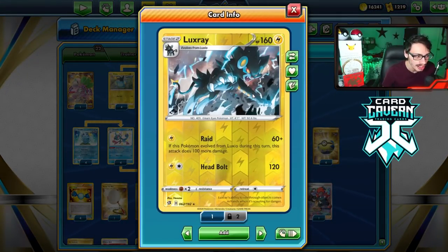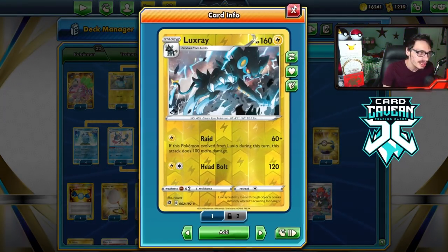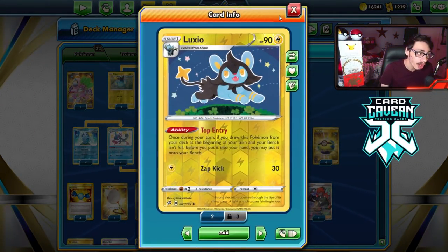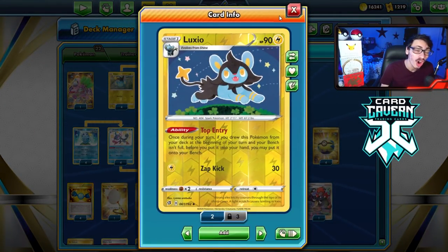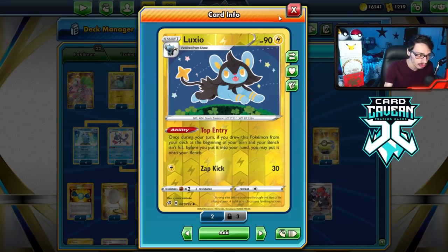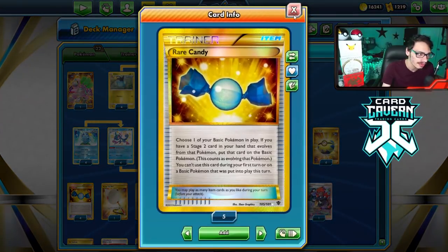We got the Luxray with Raid from Rebel Clash. When you evolve it from Luxio, you do 160 damage for one energy. We can actually put Luxio on top of the deck with a Guru. We can draw into it, so if we draw into Luxio off the top of the deck at the beginning of our turn, we can put it onto our bench if our bench is not full. The problem is we can't evolve Luxray and Luxio on the same turn, but it still cheats in evolution and makes us not have to worry about Rare Candy.